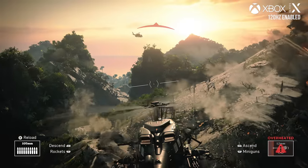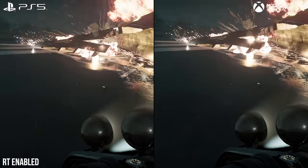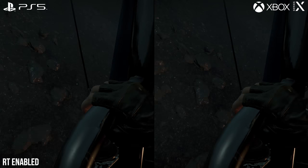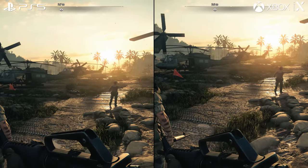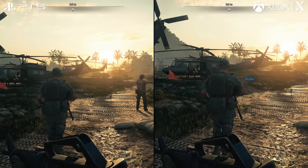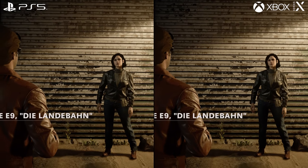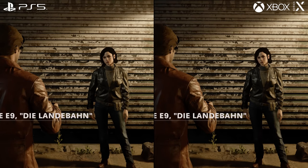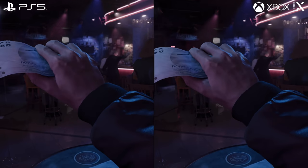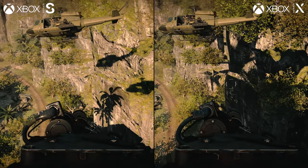Going between Series X and PS5, the two consoles appear pretty much identical. There are minor anomalies — ground textures or grass positioned slightly differently — but these are likely randomized rather than a clear advantage for either console. The resolution is where any difference lands, and it makes development easier to lock on a matching feature set and let dynamic resolution handle GPU load. The gap widens significantly with Series S.